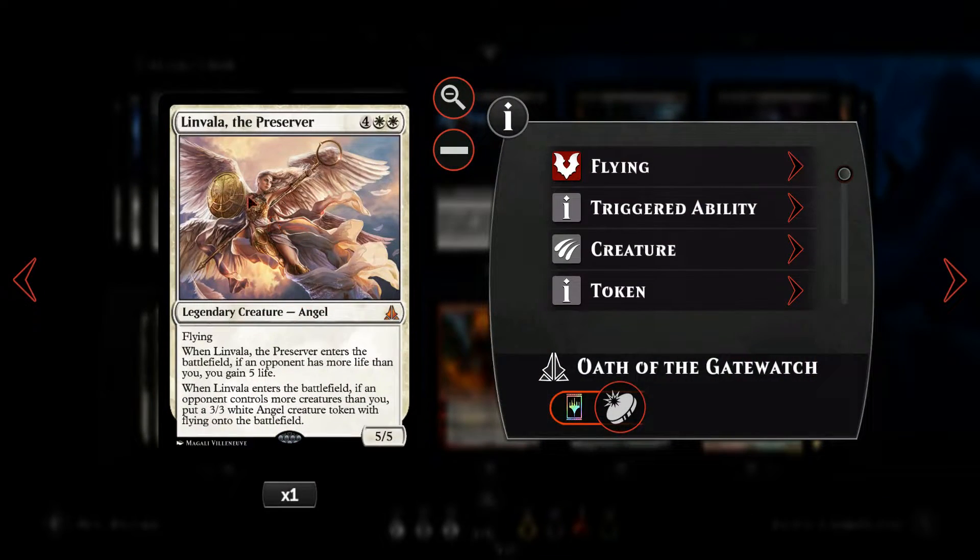We've then got Linvala the Preserver, a six-mana angel with flying. When it enters the battlefield, if our opponent has more life than us, we gain five life — nice for keeping us in the game a little bit longer. Also, if she comes down and our opponent controls more creatures than us, we get to put an additional 3/3 white angel creature token onto the battlefield as well.